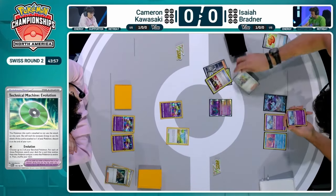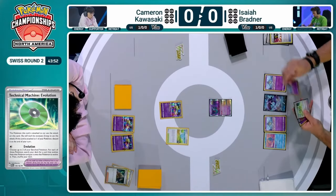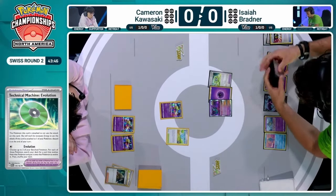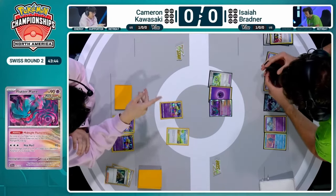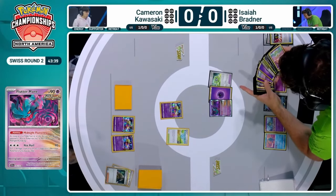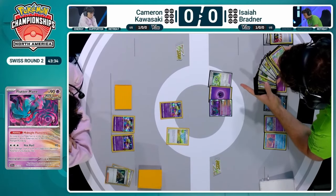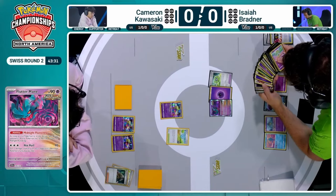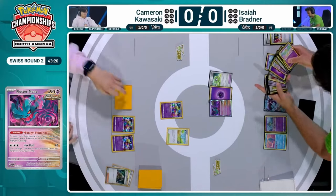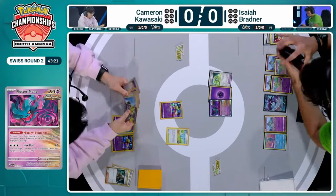That TM Evolution is now being sought out, and the item card drawn was the Unfair Stamp going into the hand. The TM Evolution is going to be placed onto the Flutter Mane and we're going to get to use it. That TM does discard after the turn, but it's going to get these evolution Pokémon out for Isaiah Bradner into Kirlias that start drawing into those cards and establishing different strategies we'll see in the later turns of this game.